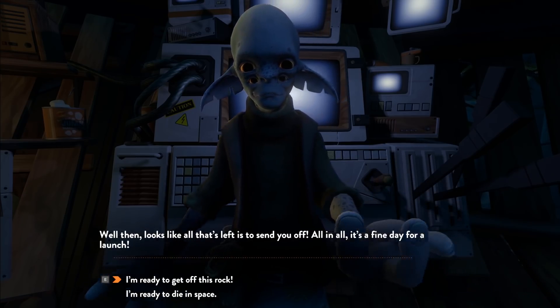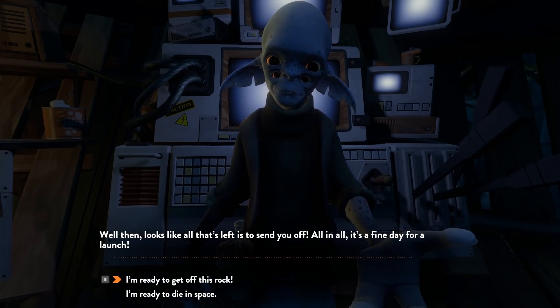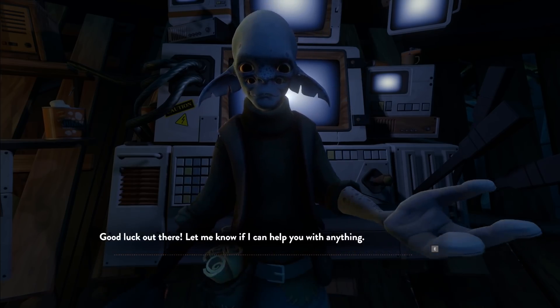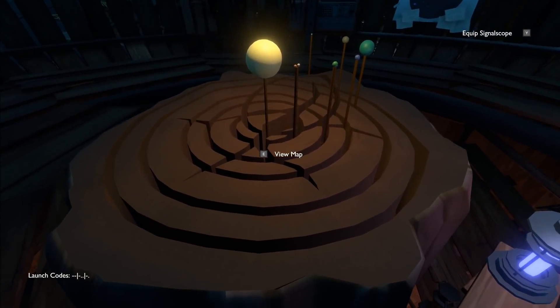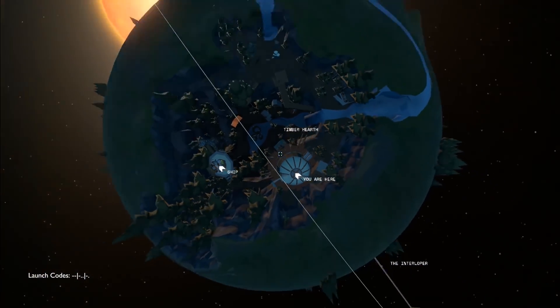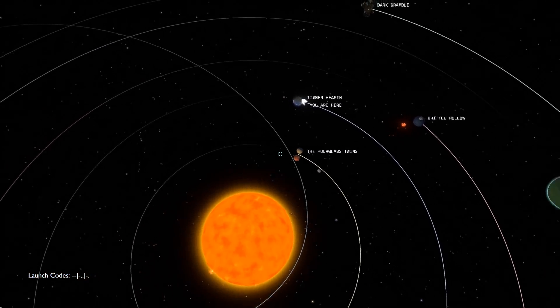It looks like all that's left to do is send you off. We need the launch codes — thank you very much. Time to go. There's a little map over here. Whoa — a real-time map, no less. That's super cool, I really like that. We can navigate around this — the Interloper they mentioned is over here. Yeah, that's a comet — probably the one we can see. Looks like it gets closer to the sun every so often.